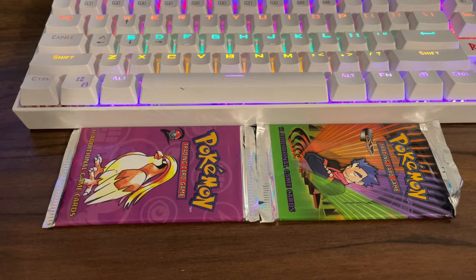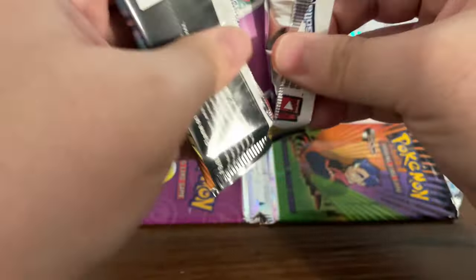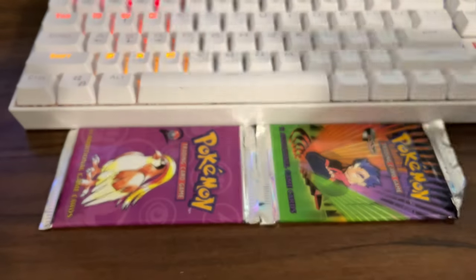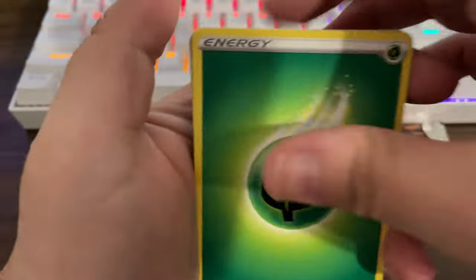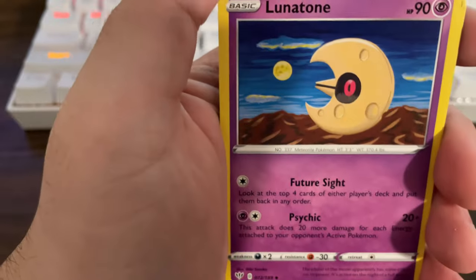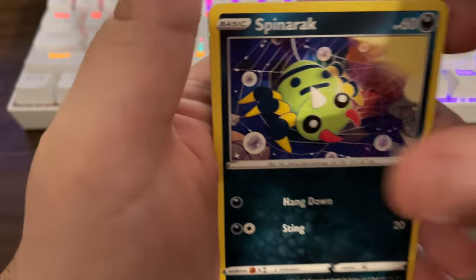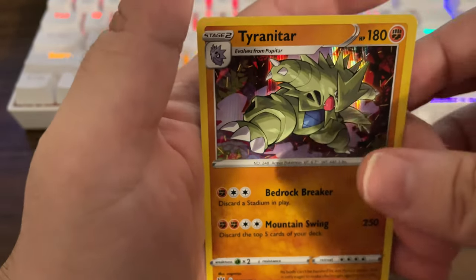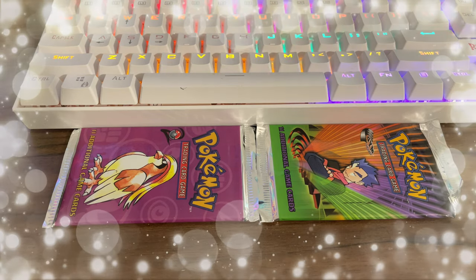I'm trying to fly through these packs because I want to wrap up the video and just admire how amazing those vintage packs are. Here's the code card — Darkness Ablaze, last pack, magic! Let's see: Leaf Energy, Corviknight, Squirtle, Lunatone, Struggle Glue, Jigglypuff, Diglett, Panpour, Spinarak, Bunnelby, Larvesta — and a holo Tyranitar! Not a bad way to end it. Look at that beauty there — it's insane!